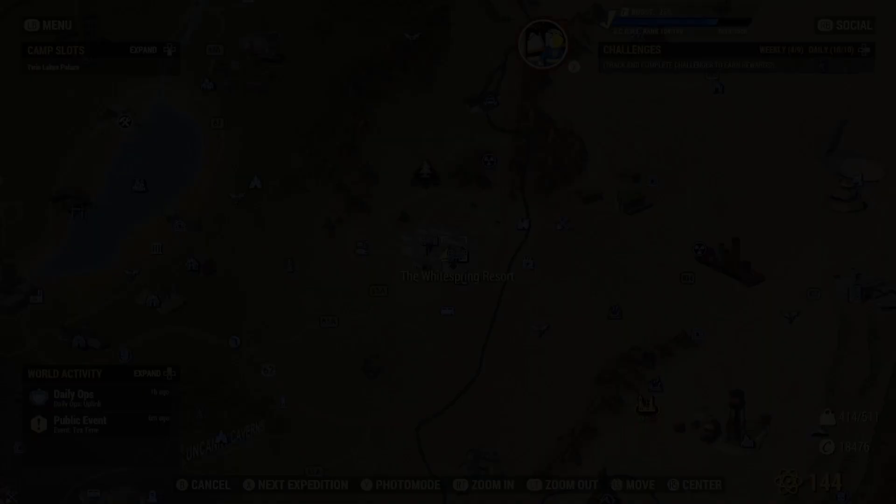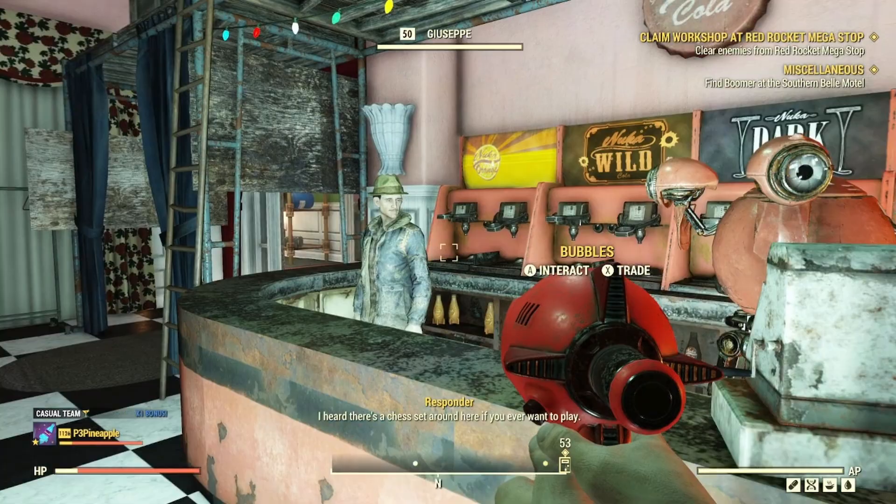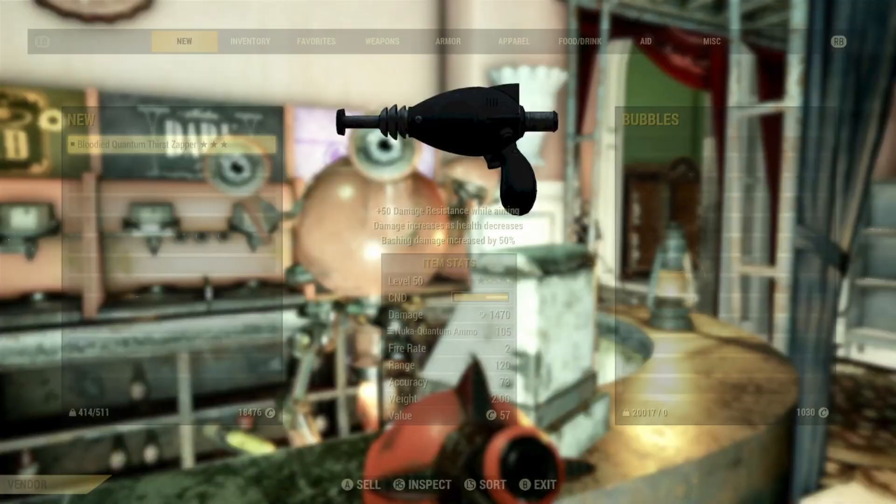However, once you purchase it the inventory doesn't reset for quite some time. But over in the White Springs Refuge you can find Bubbles the Nuka Kola vendor, who's located beside Giuseppe. In her inventory you can purchase another Nuka Kola Quantum.